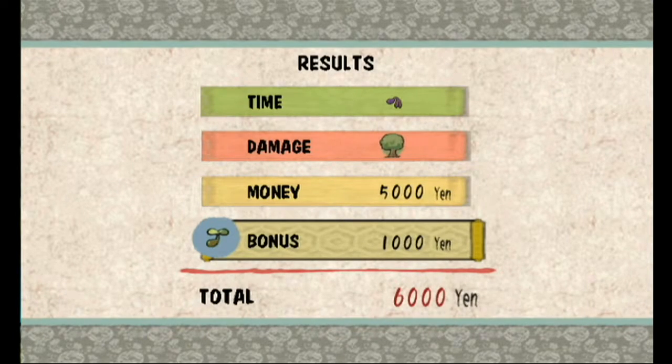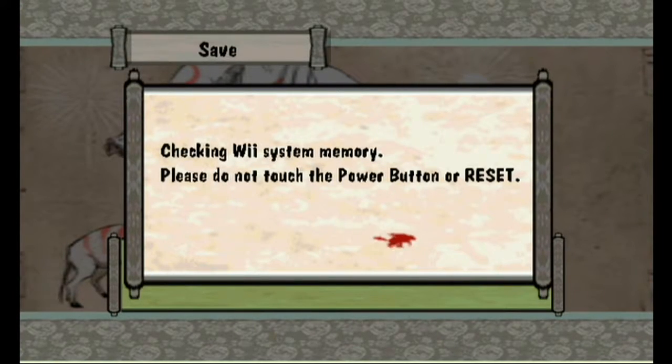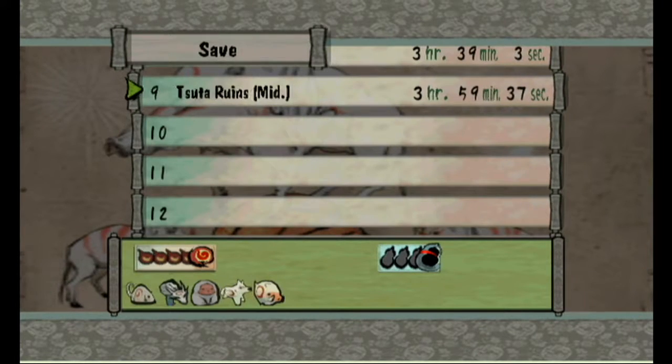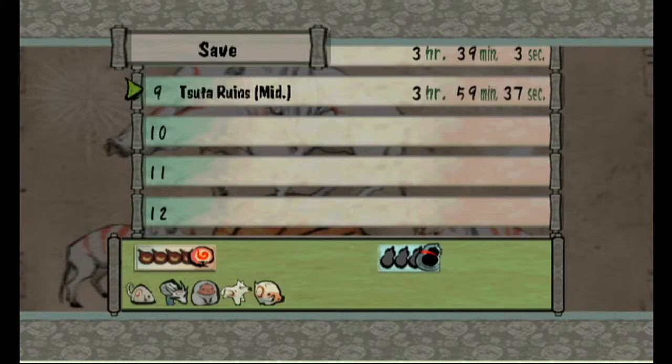I feel like that's a perfect place to end off, assuming there's not another cutscene. Oh hey, it's asking me to save - cool. Next time on Okami, we shall continue through more of Tsuta Ruins, and return the dog to its owner. Thank you for watching, I hope you join me next time. Bye!